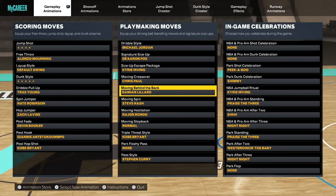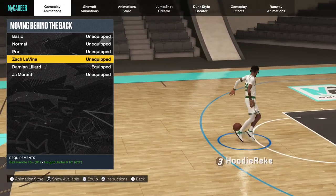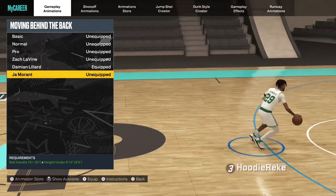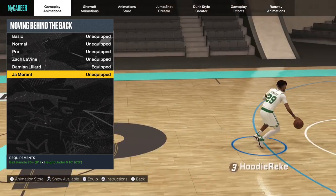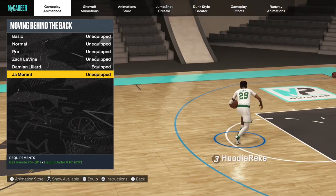Moving crossover Chris Paul. Behind the back, Damian Lillard. I used to always have on Zach Levine's, but Damian's is way faster, as y'all can see. Ja Morant's is decent too — he's got like the type of draw packages for slashers. You can honestly set somebody up with the behind the back and then into a contact dunk or something.